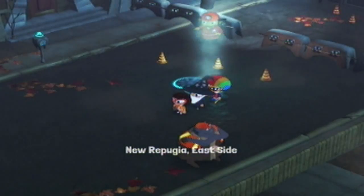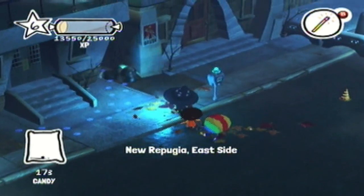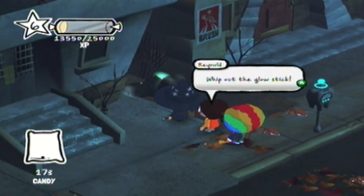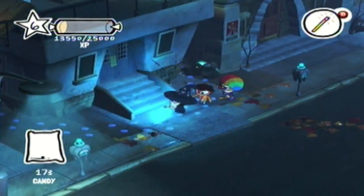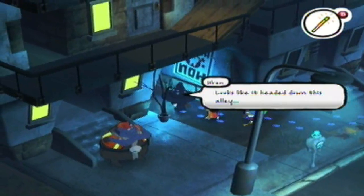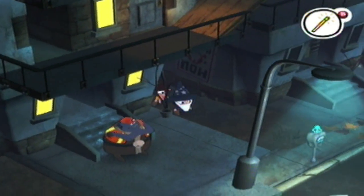I want to switch to my wizard costume because — check it out! More claw marks! Whip out that glow stick. What do you think I'm doing, brother? Let's see — looks like the claw marks go back here.